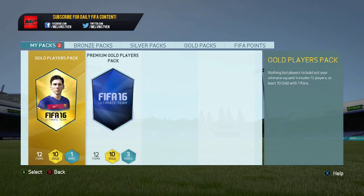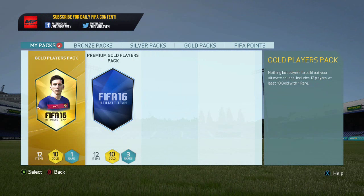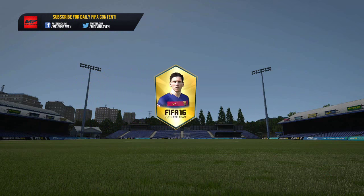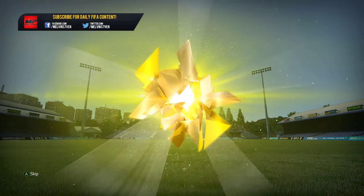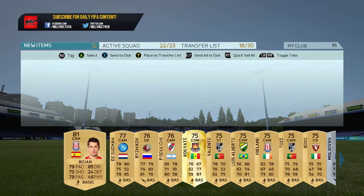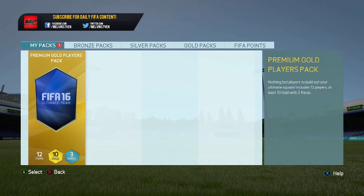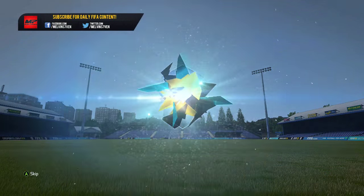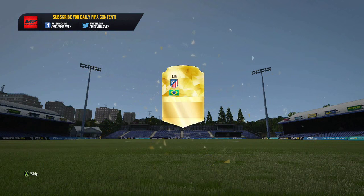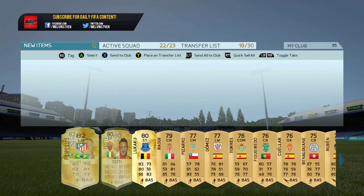Basically it's the one rare player pack and the three rare player pack — a 12.5k and a 25k pack. We open them and in the first one we get Bojan, nothing great, and a 75-rated Coyote as the rare player, which was disappointing. Then in the 25k pack — usually rubbish anyway — unfortunately it is rubbish: we get the wrong Brazilian La Liga left back in Felipe Luis, when obviously Marcelo was Team of the Year.